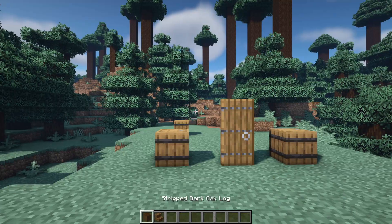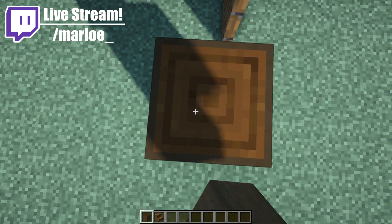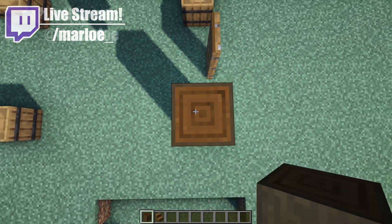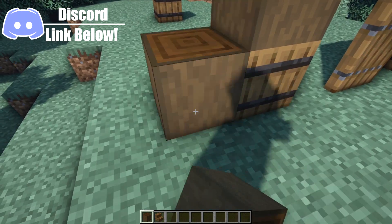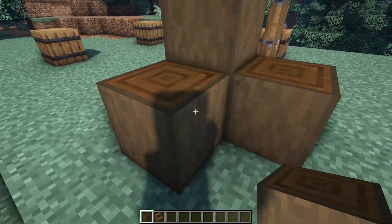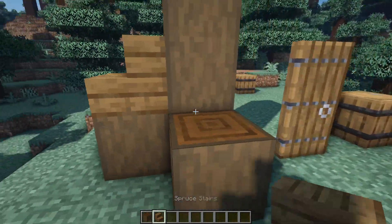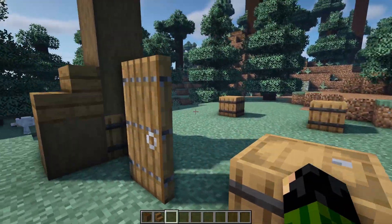Next up, grab your stripped dark oak logs and on top of these barrels, make sure you're crouching when you click, and place one, two, and three of those logs as a pillar. On the two blocks outside of the barrel — the ones on the outside of the build — we want two more logs with two spruce stairs on top. This can then be repeated for the other three corners.